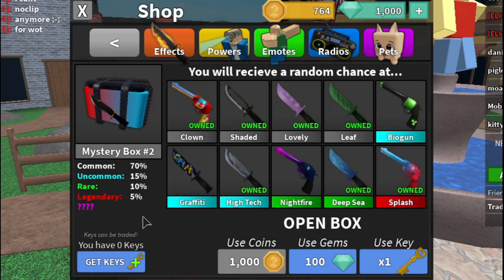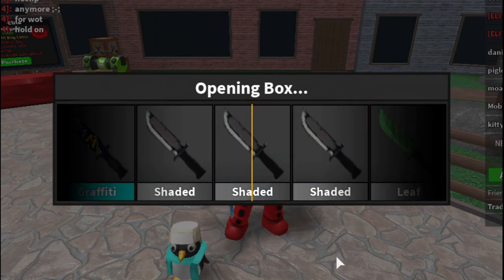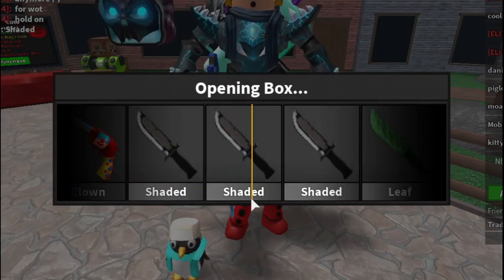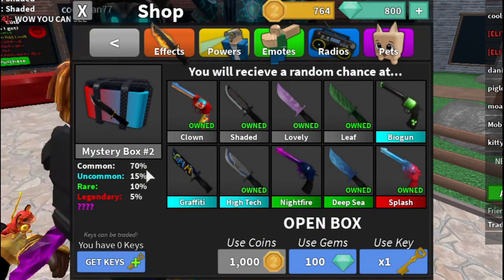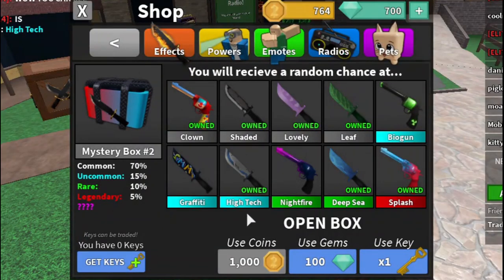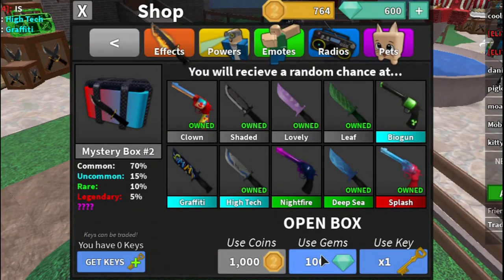Let's use our remaining gems and keep unboxing. We got shaded twice in a row — still only commons. The common drop chance is 70%, which is an insane amount. Another high-tech. We're getting nothing but high-techs and splash. I don't have graffiti, biogun, or nightfire yet.